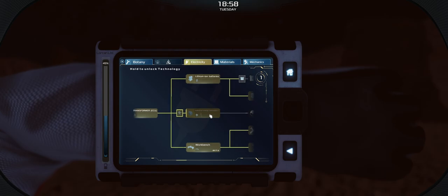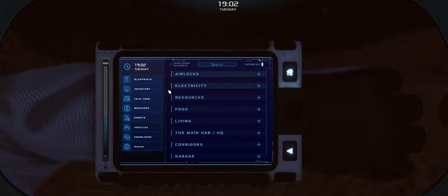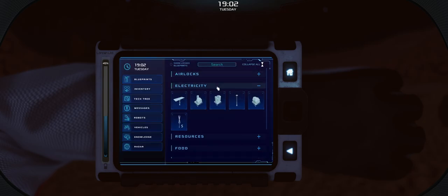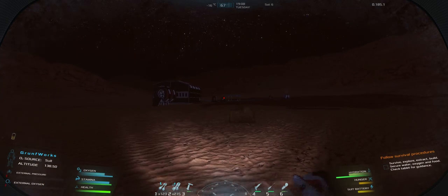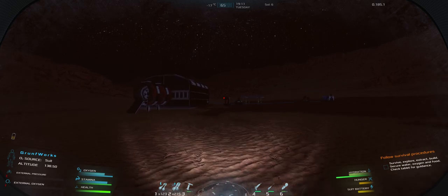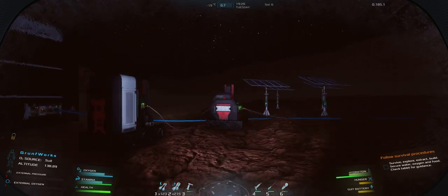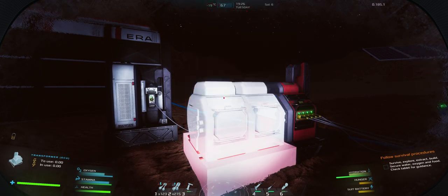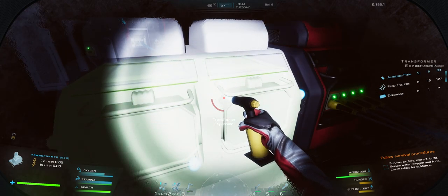Tech tree - transformer, industrial energy converters - beautiful! That means we can actually build a transformer expansion. Under blueprints, electricity, transformer expansion - I can build one! Don't mind if I do. We really, really need it, so we're definitely taking that and building it immediately. Works perfectly. What a beautiful end to a pretty decent day.